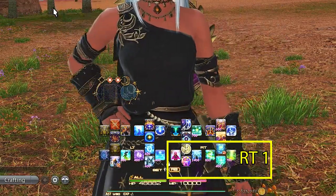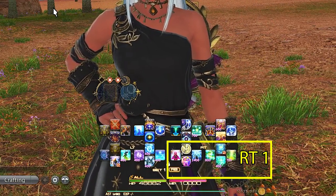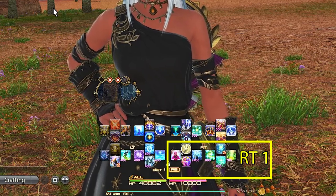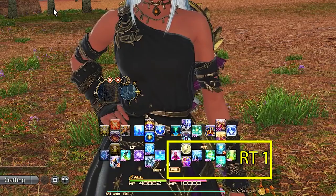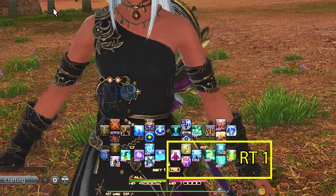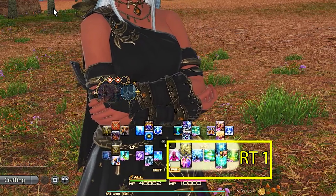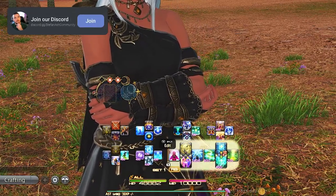Moving to Right Trigger 1 D-pad we have Swiftcast, Raise, Lucid Dreaming, and our flex spot Light Speed. I always have these three abilities here for every healer so the actions of MP regeneration and reviving someone are always the same buttons. In my flex spot I have Light Speed, which is Astro's godly instant cast for most abilities — for those truly 'holy shit' moments when everyone's going to die and you need to heal the entire party immediately.